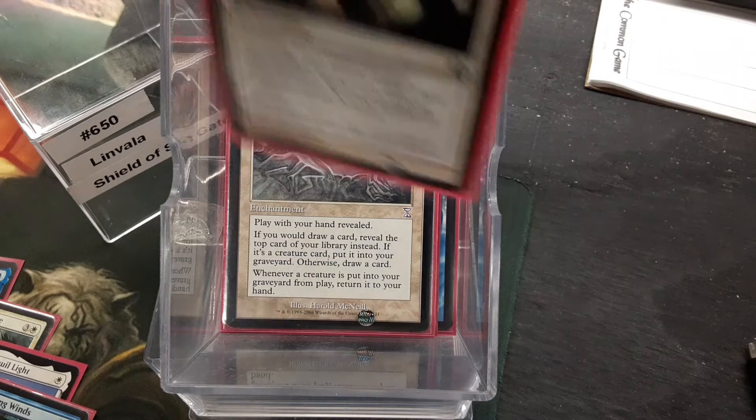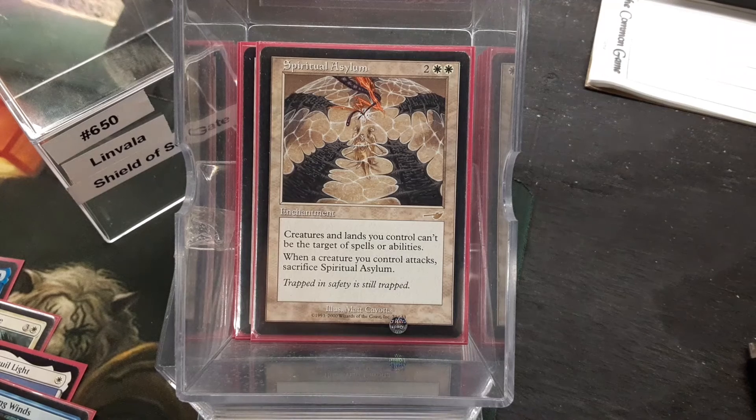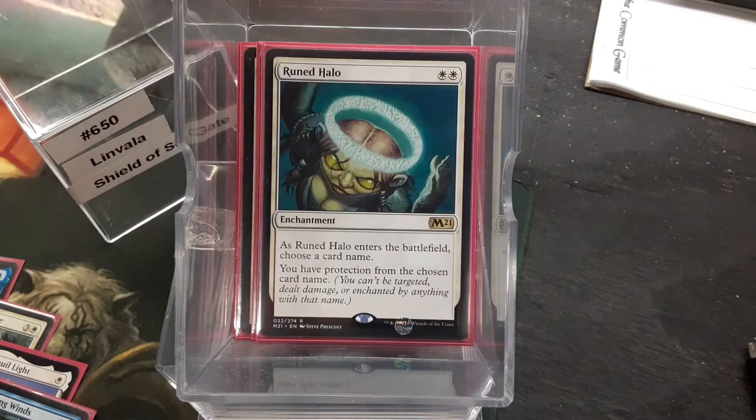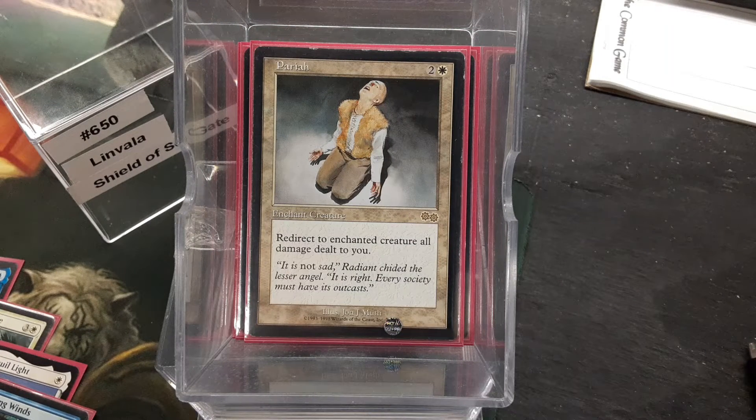We have Sphere of Safety — this is insane in an enchantment deck. Spiritual Asylum is going to keep our creatures and lands pretty safe. Runed Halo — protection from a commander is not the worst thing in the world. The one commander that you can't deal with, I think I'll do that. And then we have Pariah — maybe we get lucky enough somebody's got an indestructible creature and we can just throw the Pariah on there, and we just don't take damage after that point.